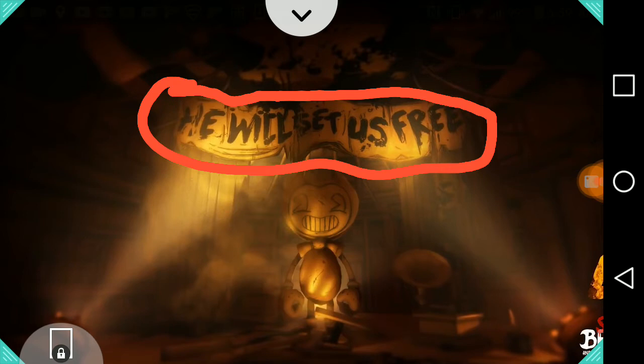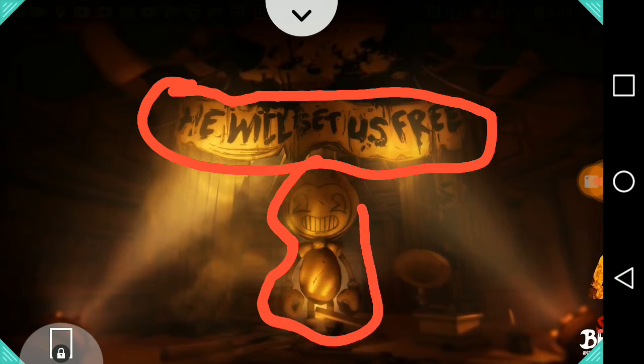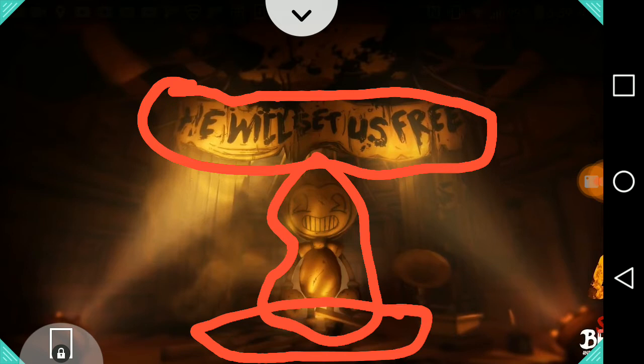That's pretty weird actually, but that's a clue that Sammy will be coming back in Bendy Chapter 4. And the next thing here is the Bendy statue and some floor pieces right here. So that's three things I found.